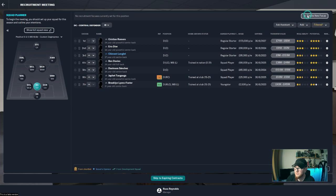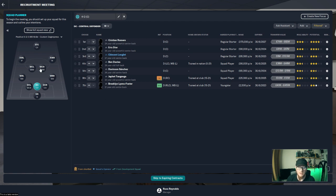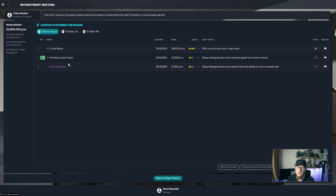If we create a new focus — we want a centre-back via transfer. Quality has to be at least three-and-a-half stars currently, with four to five star potential. Age between 21 and 27. We'll keep it as standard priority for now. We'll also create a focus for a central midfielder with the same criteria: three-and-a-half star ability, four-and-a-half star potential, ages 21 to 27. Players expiring at the end of the season we'll deal with when we get to it.